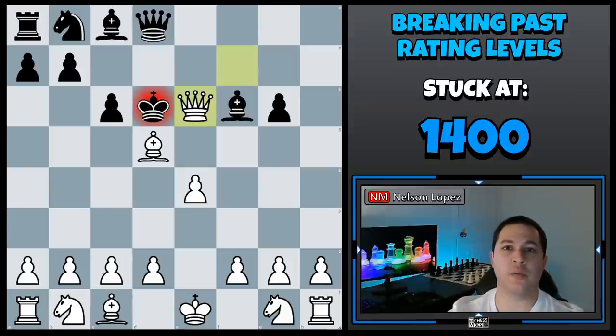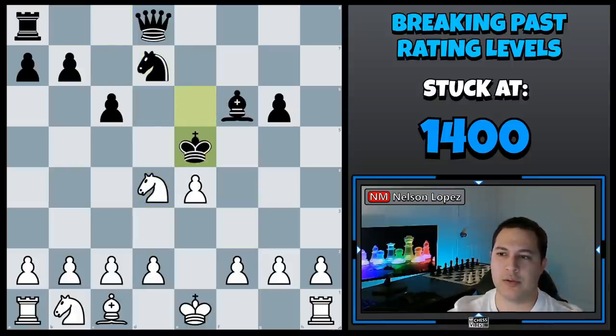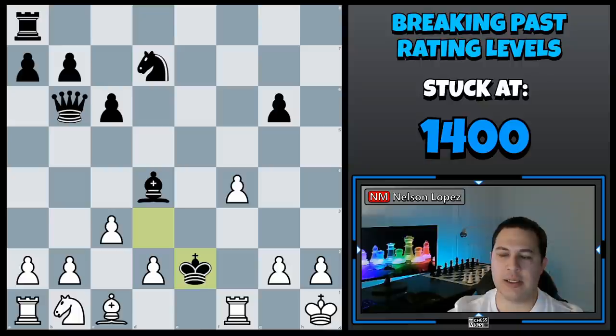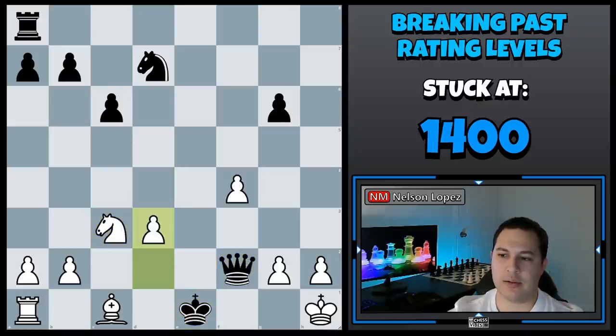And then I saw this move — he just gave up his queen, didn't see the bishop. The king goes all the way to d3, to e2, and to e1.